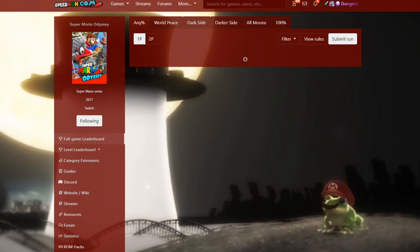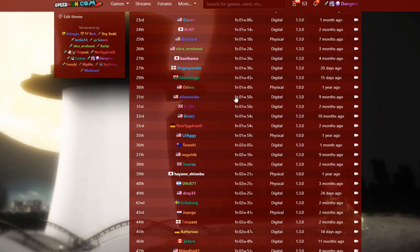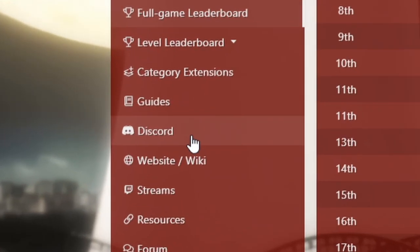If you need some information on the context of these tricks and how they fit into your speedrun, check out the Odyssey Community Discord server. You can find it by accessing the speedrun.com page for Super Mario Odyssey, which I'll link in the description below.